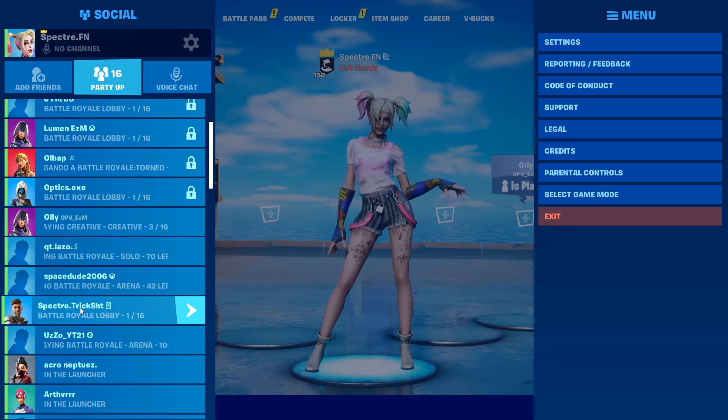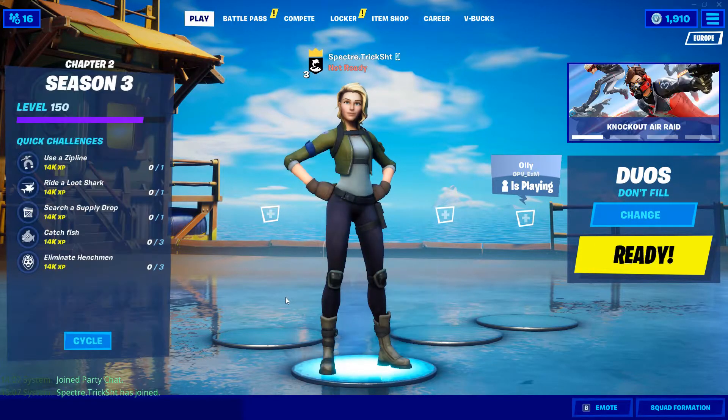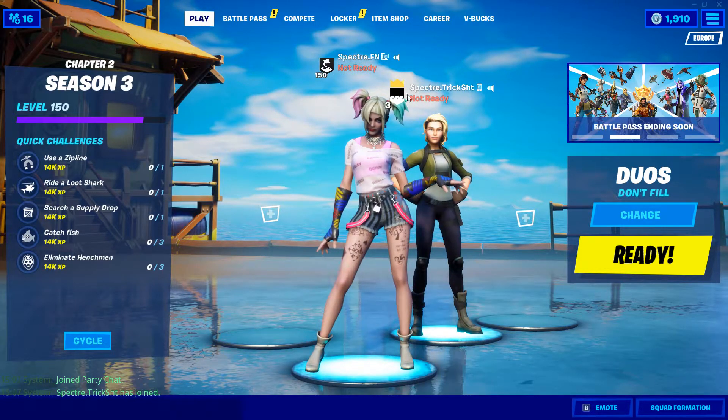After that, all you need to do is join the phone account's lobby and then make sure it is leader, otherwise it will not work. Now just ready up and you should be in a bot lobby.